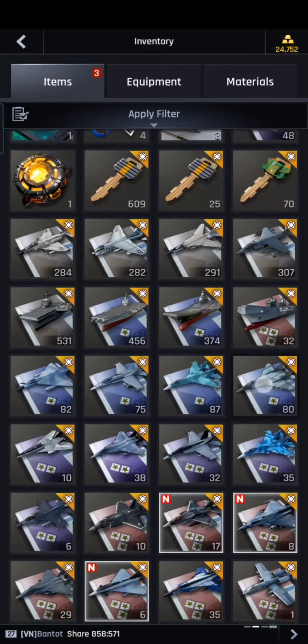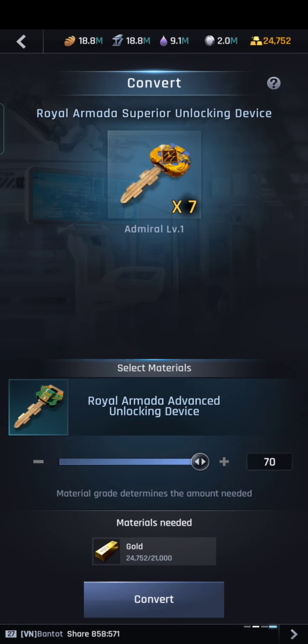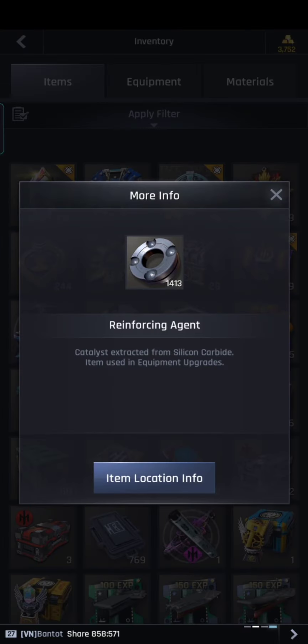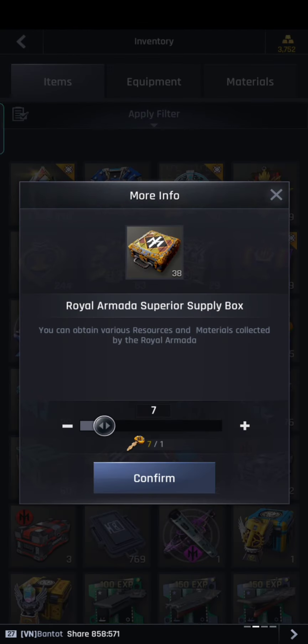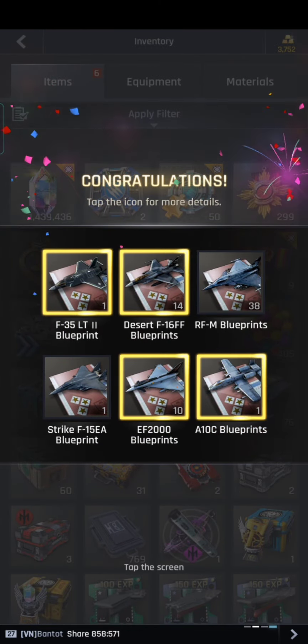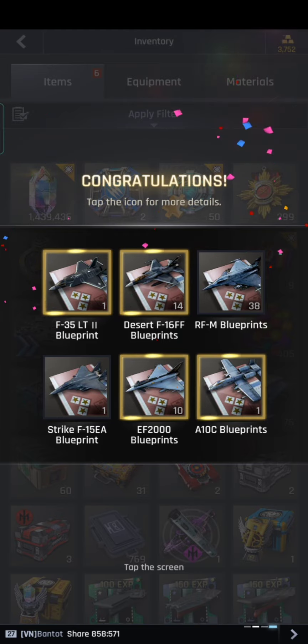Okay, we try again. So we'll try 7k — goodbye gold — and we try to open this one. So that's how you will get legendary blueprints.